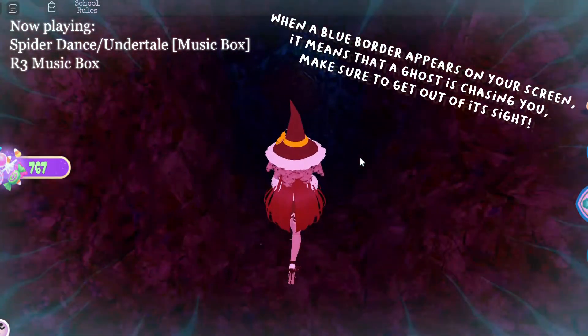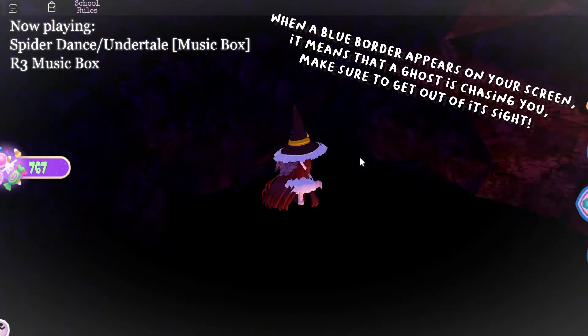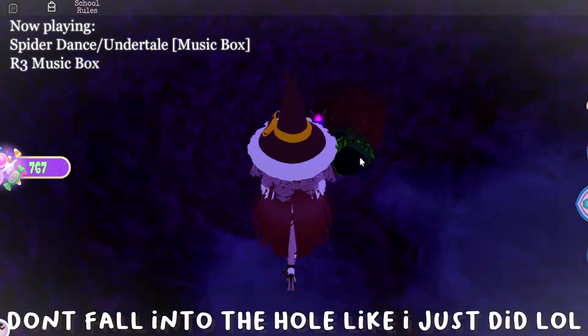When a blue border appears on your screen, it means that a ghost is chasing you — make sure to get out of its sight. Don't fall into the hole like I just did, lol.